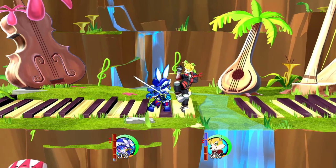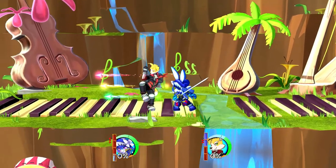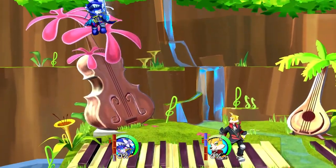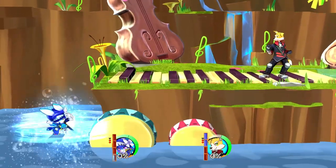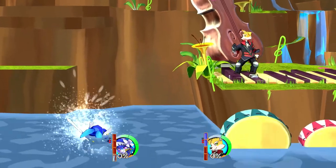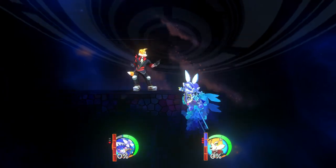His up special is a spinning slash. If you tap the button, it's simply a quick spin, making it optimal for continuing pressure. However, if you hold the button, Palant will do a rising slash which doesn't cover much horizontal distance. To gain more horizontal distance, you'll have to use Palant's side special and his air dash. If you air dash into a wall, Palant will perform a wall run.